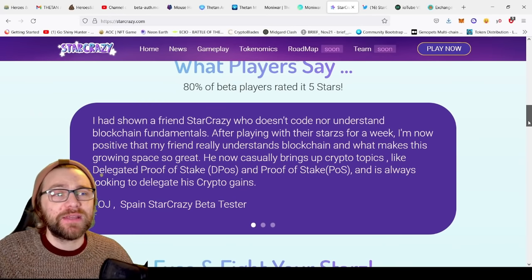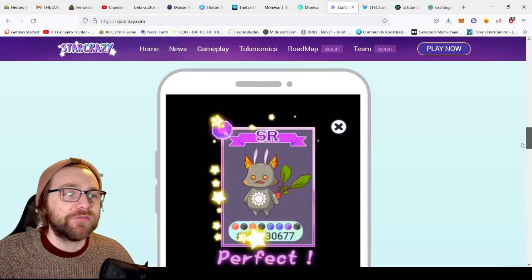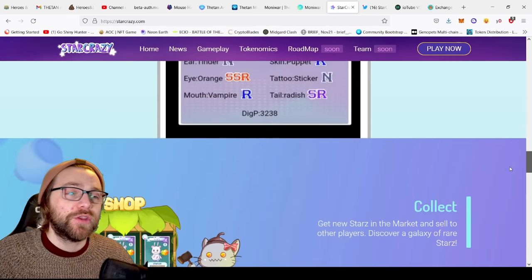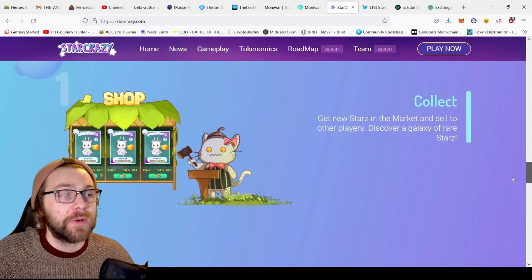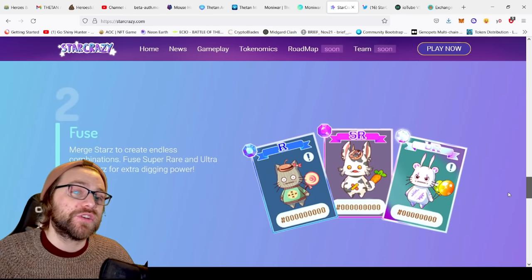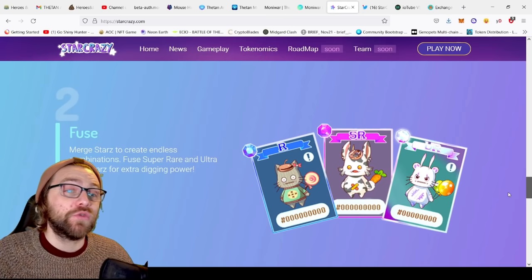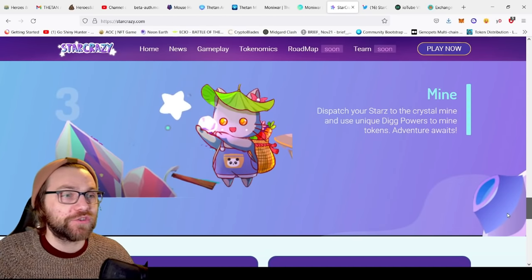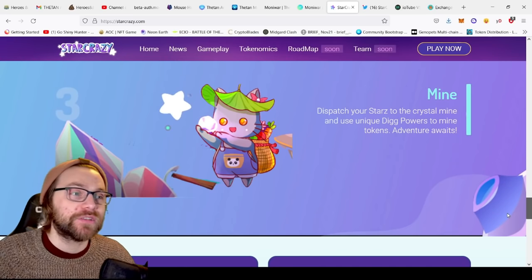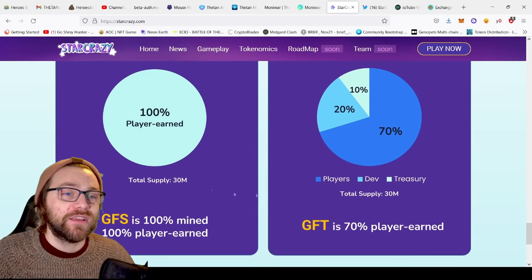So what can you expect with Star Crazy? They have apes and beta players rating it five stars, a lot of good feedback. You can fuse and fight your stars — level them up by fusing lower rarities together. There will be a shop where you can collect new stars, a market to sell to other players, and you can discover a galaxy of rare stars.